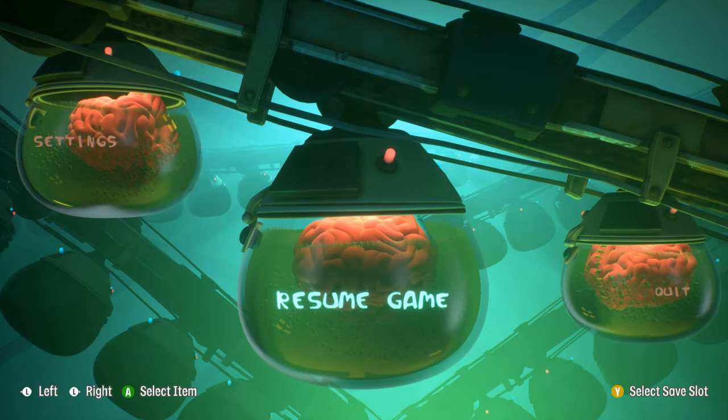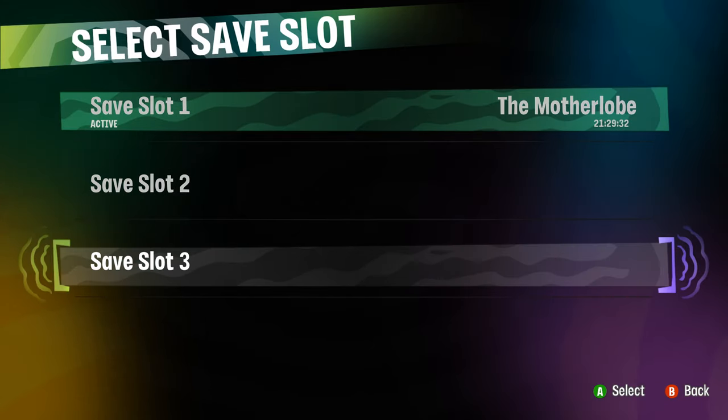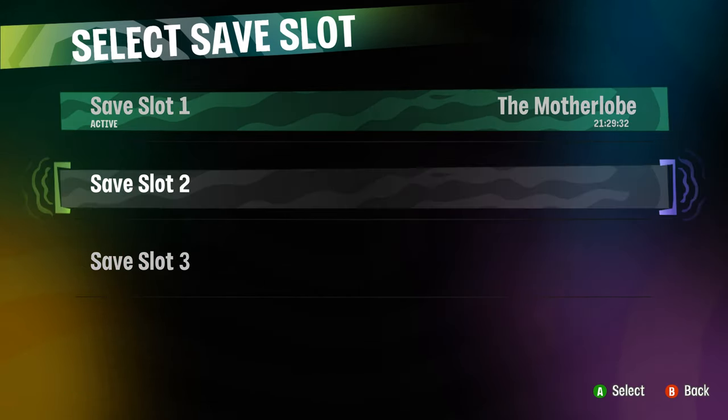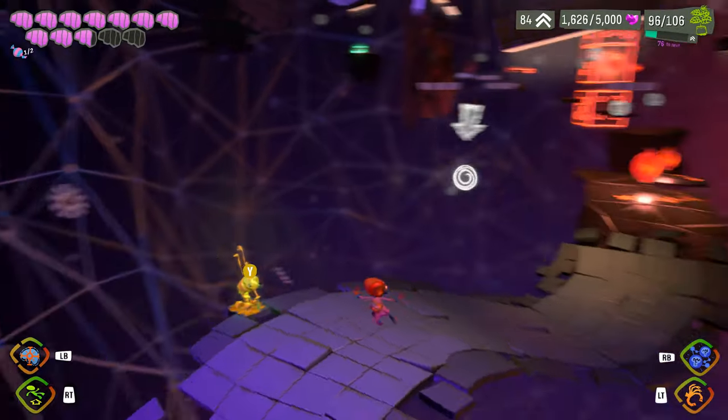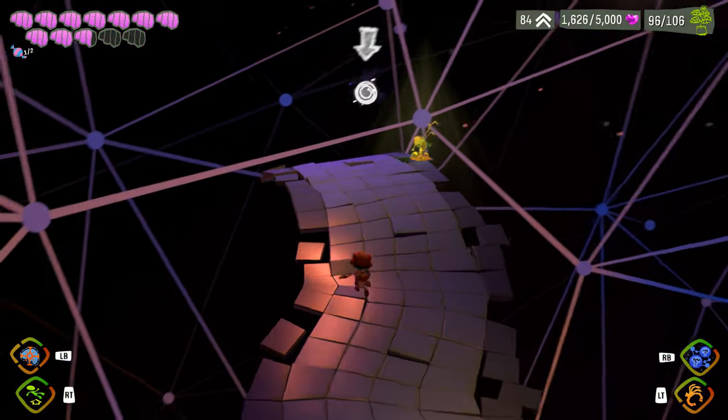So if you go to resume game, you just resume whatever game you were playing without being asked to load a file or whatever. You can press Y to select a save slot, but these are not really slots in the traditional sense. These are more like games that each just have one save per. So if I just go resume game, it'll just resume on whatever save is active, and it has this auto-saving system that whenever it feels like it, it just saves automatically and doesn't really ask you.